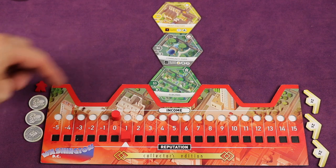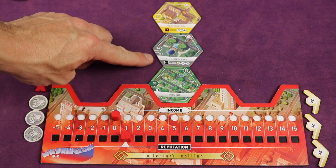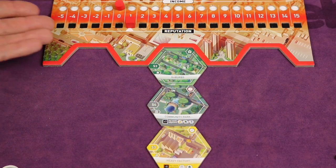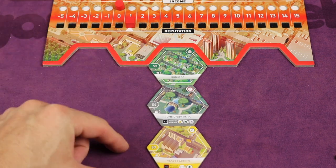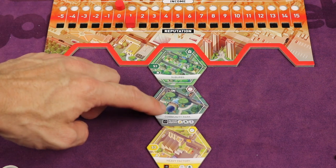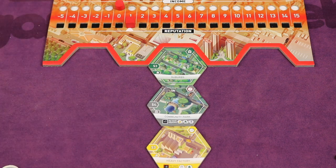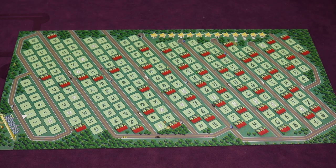The suburb goes in the middle slot just above where it says income, then the community park on top, and then the heavy factory. You also have the option to flip the board to the other side and build from top to bottom — if you do, remember to keep the same order: suburb closest, then community park, then heavy factory. In this video we'll go bottom to top, which also has the city names on this side.